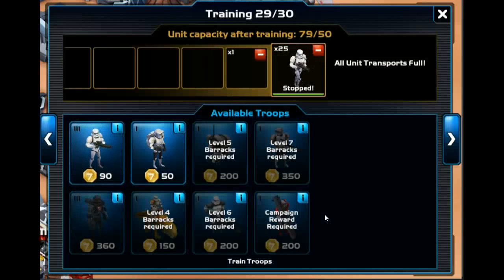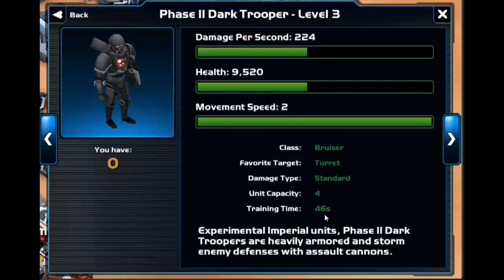At level 2 you actually get a nice unit — the Phase 2 Dark Trooper. He is a stronger, more intelligent stormtrooper. He goes after turrets and uses 4-unit capacity. So in the beginning of the game, you're going to be using probably 5 to 6 of these guys and then a few stormtroopers to back up your army, because the M2 tank is actually a level 3 unit over in the factory, which will take a little bit longer to get.